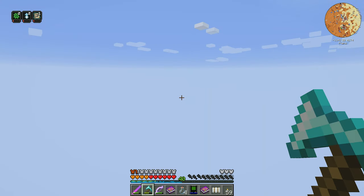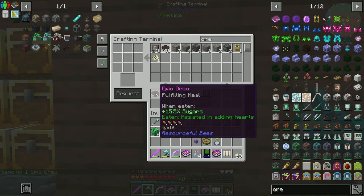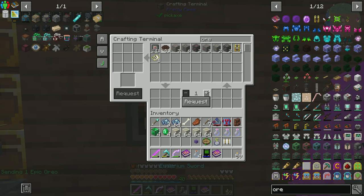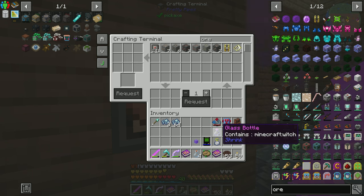I'm about to die — I have no food. We're going to go home. I did set up a waystone there. There we go. I can eat finally. Let's fill up our Oreos — we have plenty of Oreos out in our base, so I'm not worried about it. We are slowly running out of storage room here though. Only got two more chests. I'm probably going to end up having to add another wall to this thing before we get there.